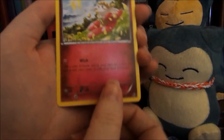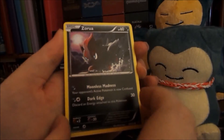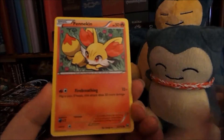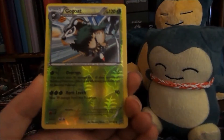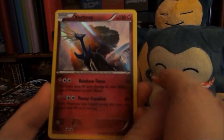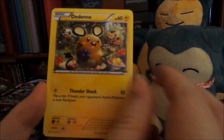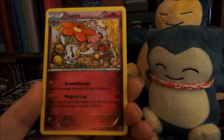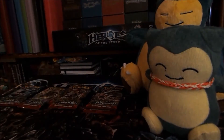So from the first pack we got Zorua, Fennekin, one of the two Duos — a reverse Gourgeist, and a holo Xerneas rare, which is beautiful. Then we have a Dedenne, a Burning Energy, and a Flabébé. Not bad to start off with.